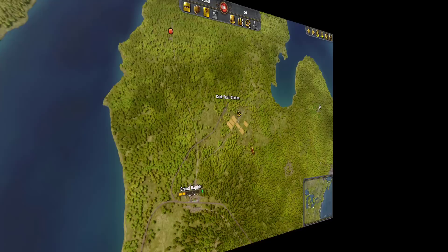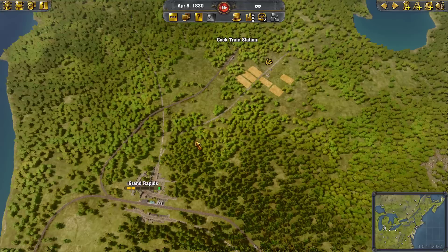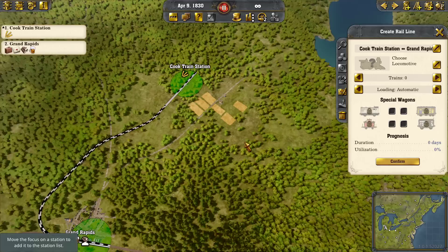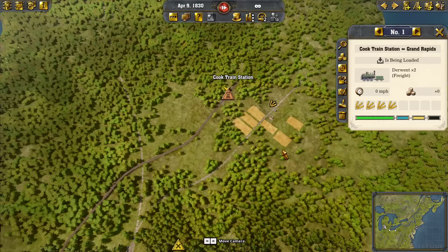Now I've got grain added to our system here, going into Grand Rapids because that's the nearest city to it — so it just makes sense. So let's set up a line that goes from here to here, running full, carrying grain. All this line setup and track laying we'll cover in different videos. Now we've got this going and it's working. But we don't have the warehouse set because Grand Rapids needs it.